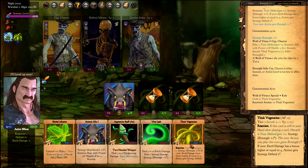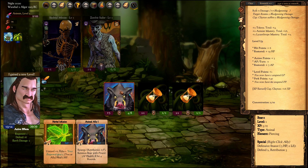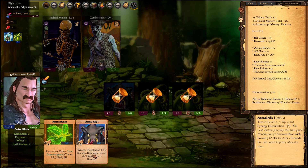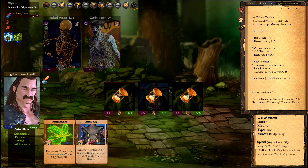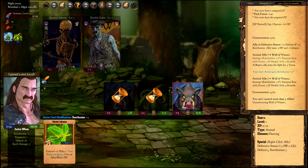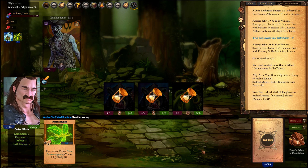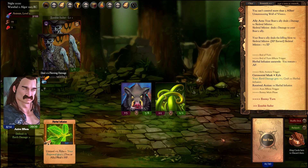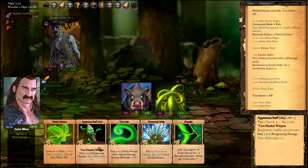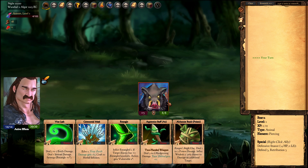We can entangle Captain Clayton but we can also finish him off just to be sure. I'll replace this Wall of Vines with the boar. If you have more allies than the allowed number, the one in the first spot will go away to make space for the new one. I'll finish the Skeleton before he seals himself. Our Retribution damage goes to the Zombie Sailor, and we cleared the first stage.